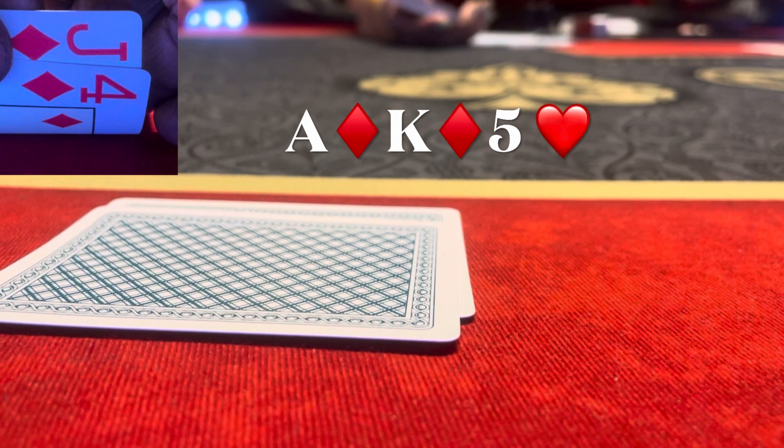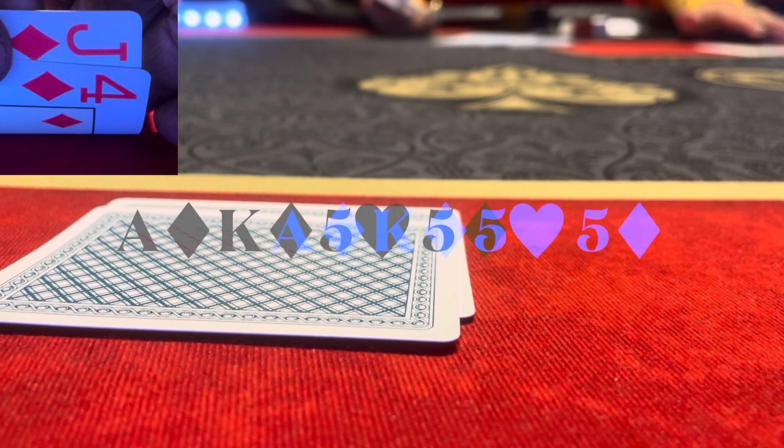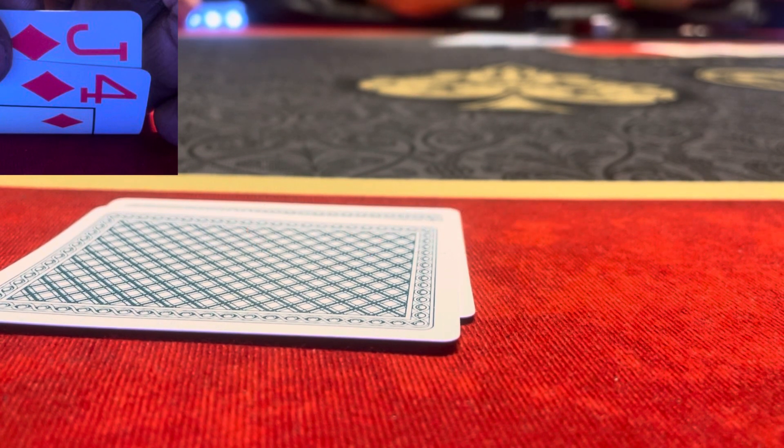The turn card is exactly what we need — the five of diamonds, giving us the second nut flush. We go ahead and check, and the button checks back.